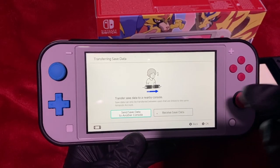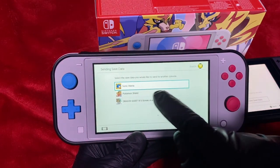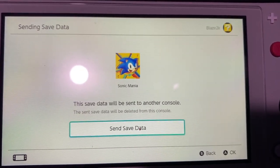On the console with the save data, you'll want to select Send Save Data to Another Console. After that's done, select the game whose save you want to transfer. As you can see, it tells us the save data will be deleted from this console, so just be aware of that.